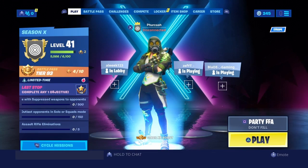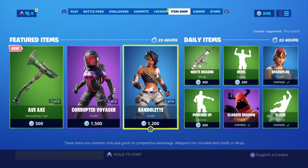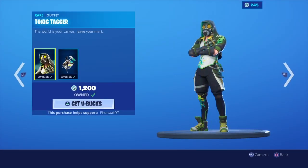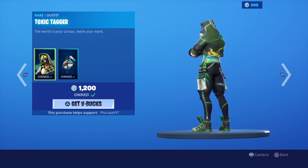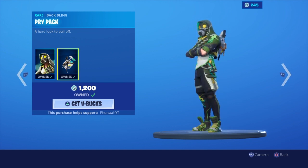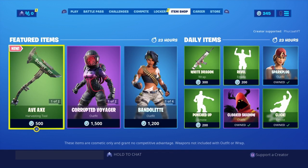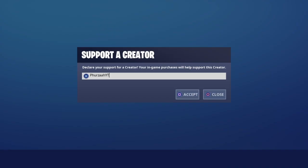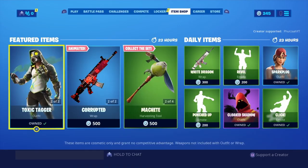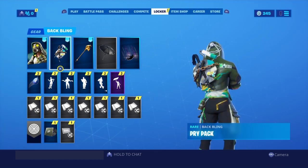What's going on people, it's your boy Furza here and welcome back to my channel. In today's video I'm going to be showcasing the new skin in store which is called the Toxic Tagger. I'll be showcasing him with all of my bat blings, and then I'll do a separate video showcasing his bat bling called the Pry Pack on all of my skins. Hopefully you guys enjoy these showcases — let me know your thoughts in the comments. If you're going to pick up anything in the Fortnite store, please use my support creator code: Furza YT. I'll be very grateful. Without further ado, let's get straight into the showcase.